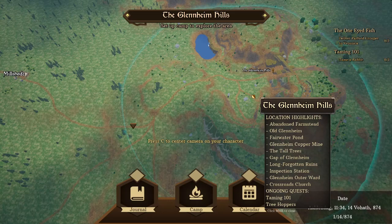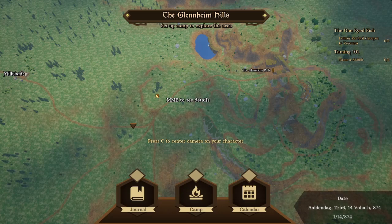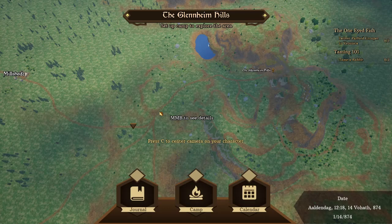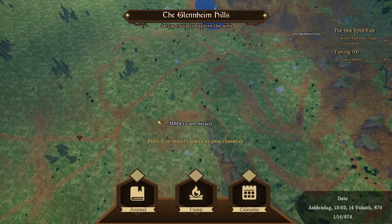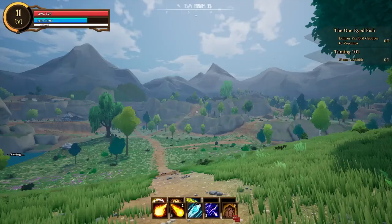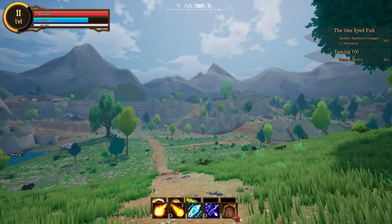That spot is the Glenheim Hills, located just east of Millshade — the little town which is east of your castle. You're gonna get quests to come here pretty early, and I would suggest going here first if you want basic mats such as stone, wood, and metal. Let's go ahead and dive into the Glenheim Hills.